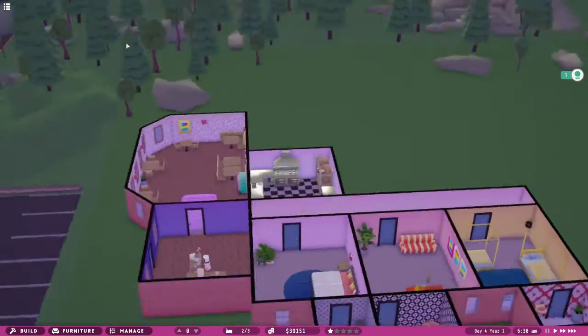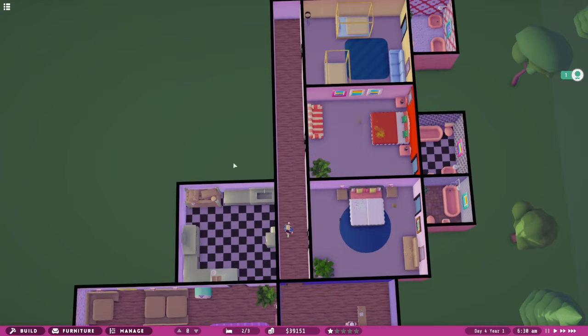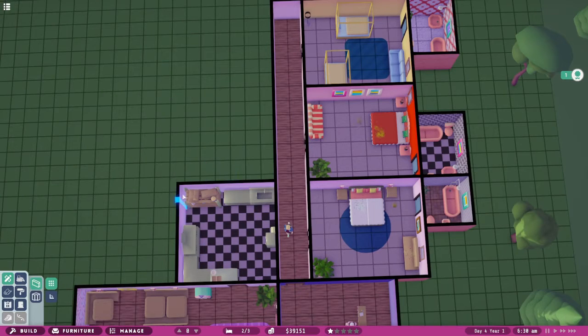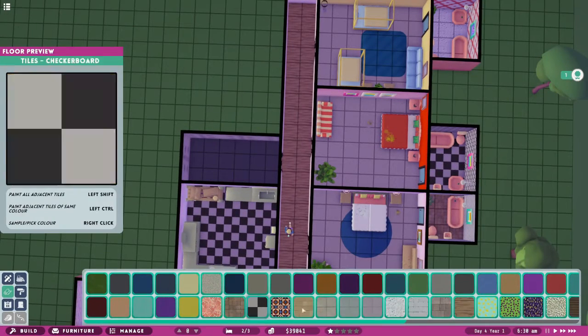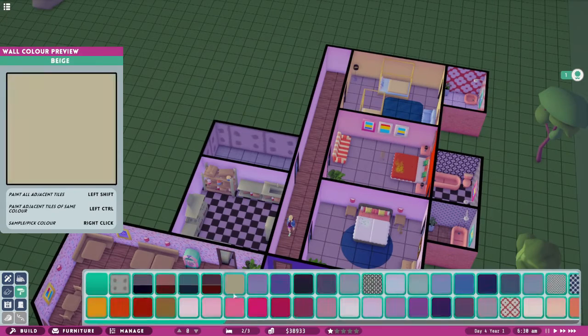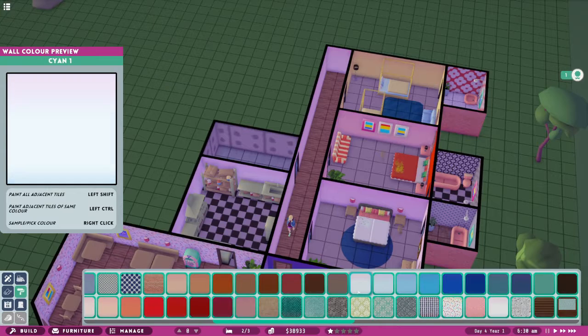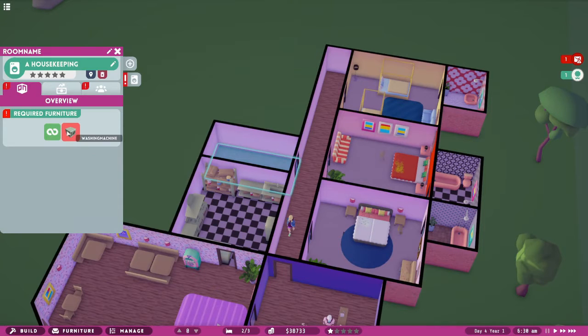Now we need a laundry and housekeeping room. Where would housekeeping be - maybe here? Let's build a small room - surely housekeeping doesn't need to be massive. For the floor, maybe a different tiled floor just so we can distinguish between rooms, and white walls. Furniture - we need to specify the room type: maintenance, kitchen, housekeeping. So we need a washing machine.